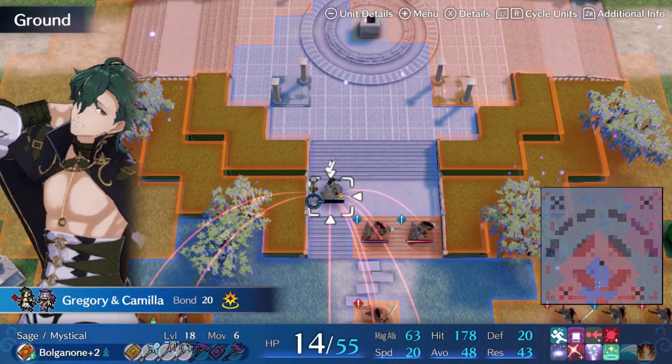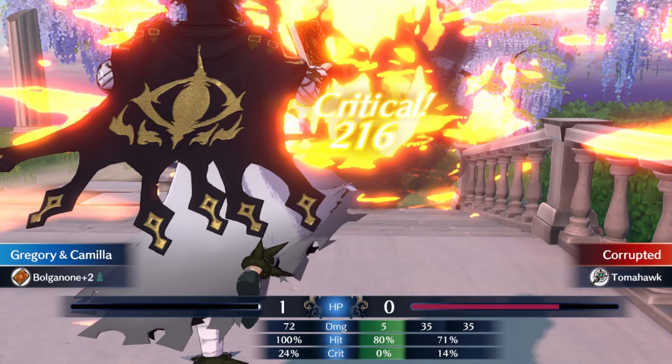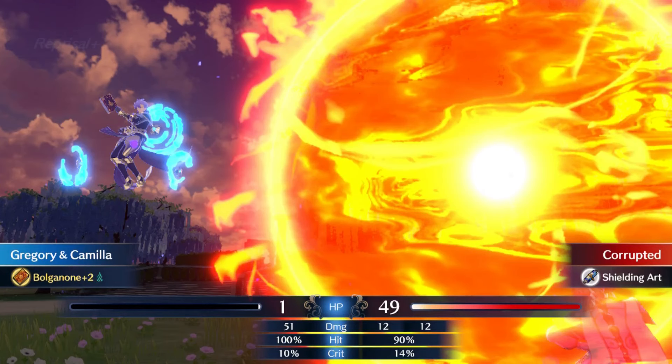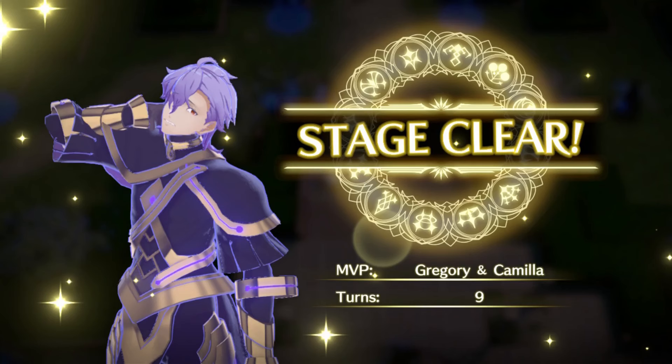For the final Pact Ring paralogue, I had Gregory sweep the southern half. He actually didn't reach the Oko threshold for the Warriors and High Priests at 96 and 98 respectively, but I realized I could further boost Bolganone's might by 5 by enchanting a Cypher copy, which just barely let him get the kills. It took a couple turns to burn through all four of the hero boss's health bars between player and enemy phase, but I was ultimately able to route by turn 9.